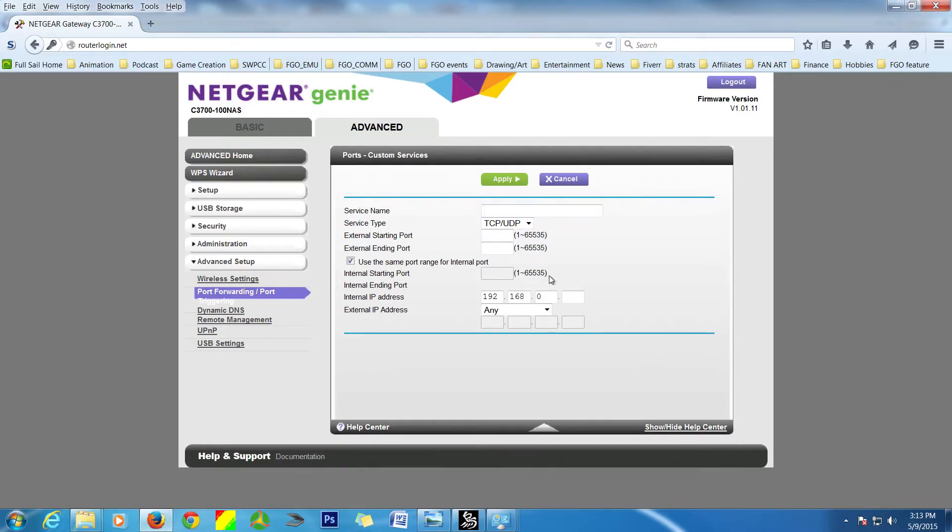The first thing we want to do is type in the service name, which is going to be 'Yatagarasu' — the name of the game. Now you have the option of TCP or UDP. They said to open UDP, but most people in the community suggest opening both ports. For this example we're going to open both. But in general, if they tell you to open UDP, open UDP; if they say TCP, do TCP.